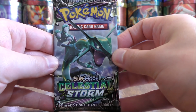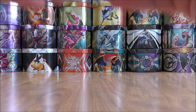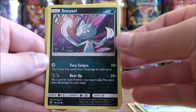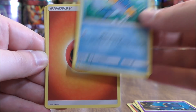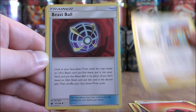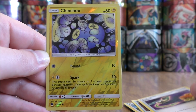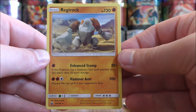Rayquaza pack now. This pack starts with Slugma, Surskit, Sneasel, Shuppet, Mudkip, Fire Type Energy, Lisia, Beast Ball, Switch, a Reverse Hollow of a Chincho which is just a common, and the final card is a Regirock.